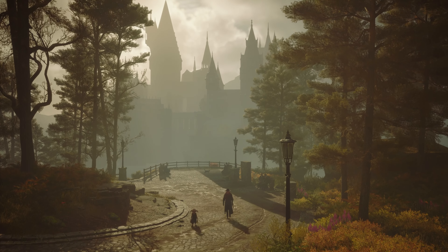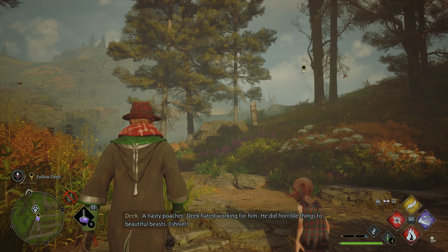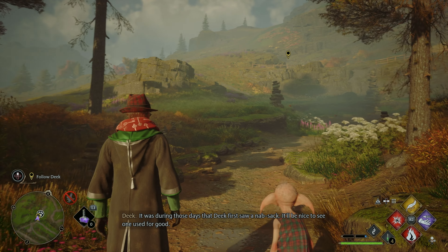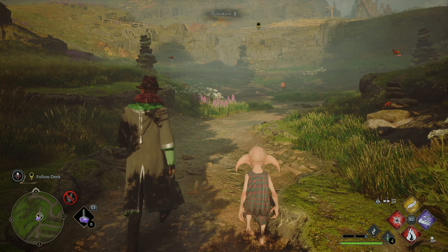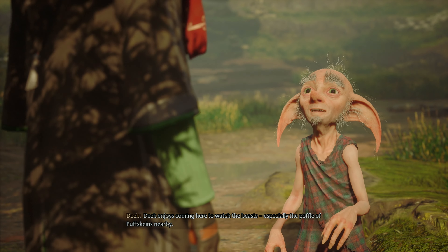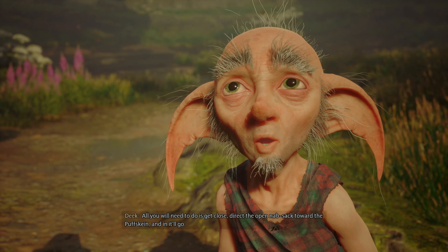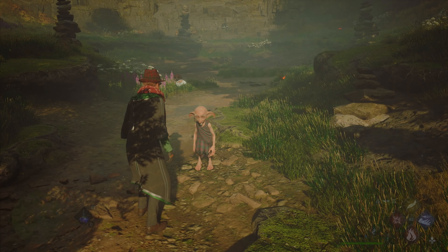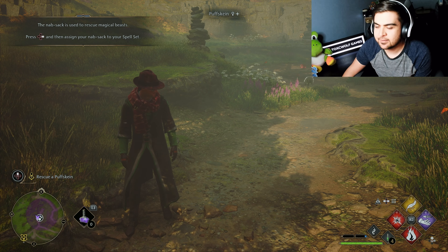I couldn't be more excited for this game - I love Harry Potter and everything to do with it. Deek hated working for the Fantastic Beasts crew - beautiful beasts. It was during those days that Deek first saw a knapsack; it'll be nice to see one used for good. All you need to do is get close, direct the open knapsack toward the Puffskein, and in it'll go.